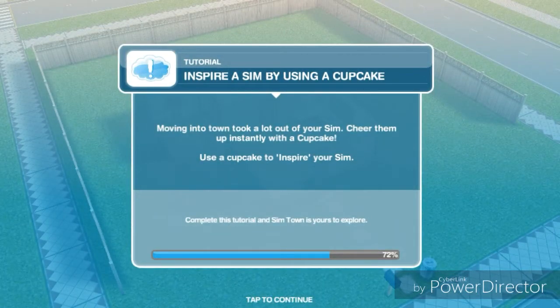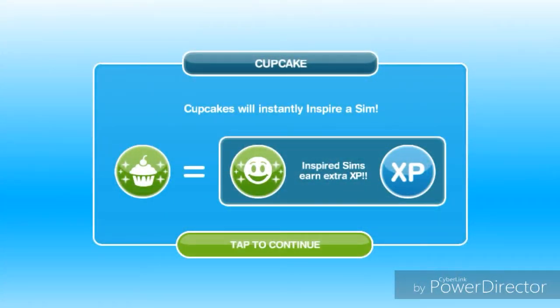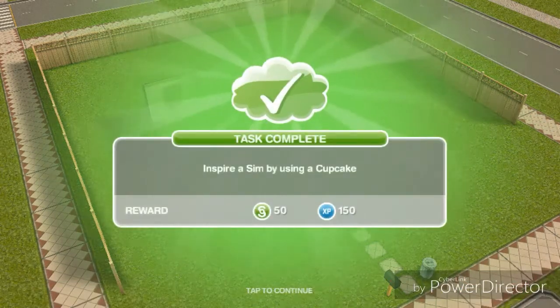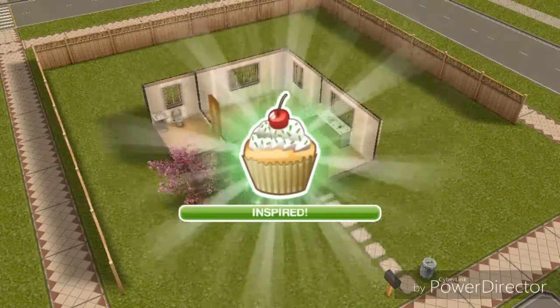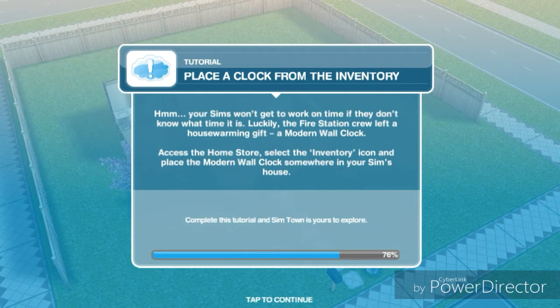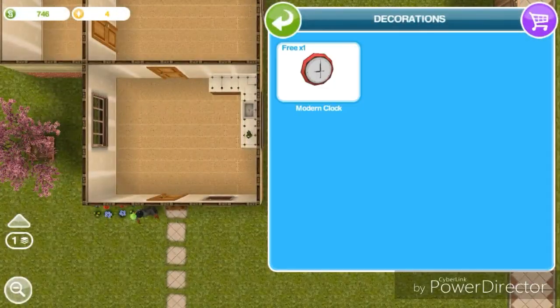Inspire a Sim by using a cupcake — moving into town took a lot out of your Sim, so cheer them up instantly with a cupcake. Use a cupcake to inspire your Sim. Cupcakes will instantly inspire a Sim — this one is zero LP, usually it's five LP — and then we earned an LP, so that's good. Next: place a clock from the inventory. Your Sims won't get to work on time if they don't know what time it is. Luckily the fire station crew left a housewarming gift — a modern wall clock. Access the home store, select the inventory icon, and place the modern wall clock somewhere in your Sim's house.